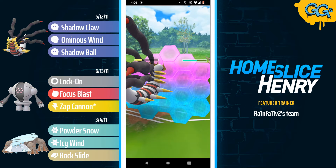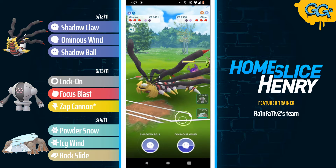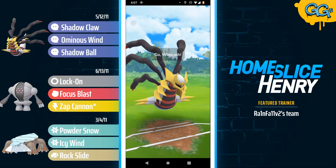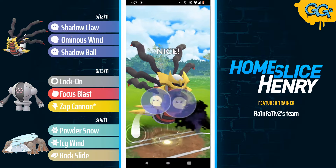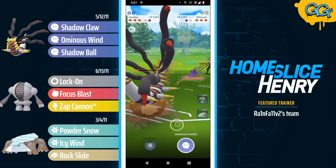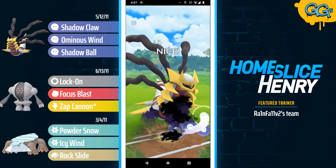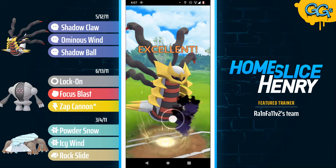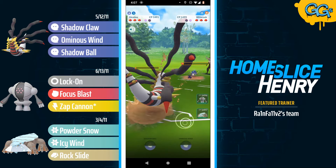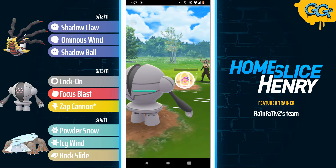Giratina will be met with a second Aerial Ace and we are now going to see a shield. Giratina will be able to make it to a Shadow Ball and pick up the knockout. Opponent sends in Whiscash. Giratina going for the Ominous Wind bait — the Whiscash is going to no shield Giratina, farming up quite a lot of energy here, and now full sending the Shadow Ball. Opponent has already shielded once and they are not willing to shield twice. Whiscash gets the farm down, in comes the Registeel.